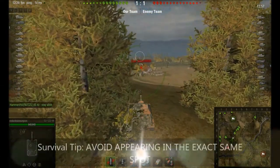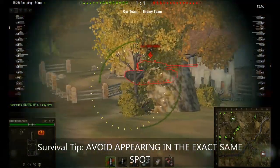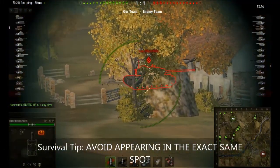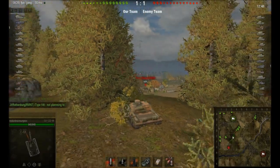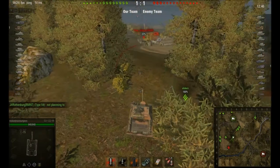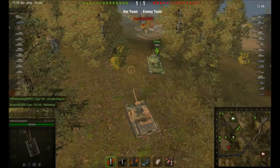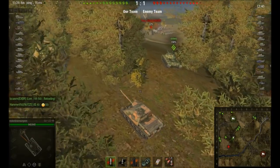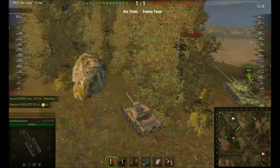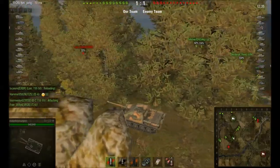Another survival tip: try not to reappear in the exact same place. If I poked out at the spot where I was before, there's probably somebody pre-aimed on that location — whether it's artillery, whether it's a tank destroyer. So I moved to a place about 30–40 meters away where I was still not visible, and I could get a shot on him and then retreat.